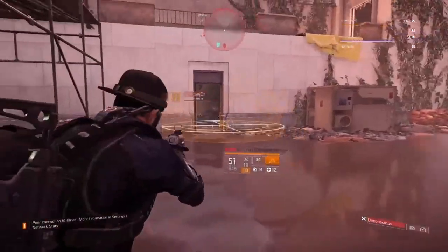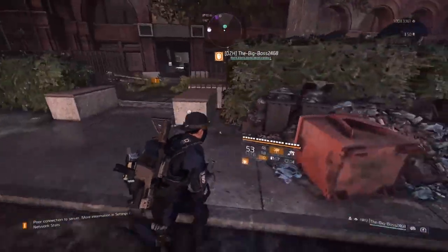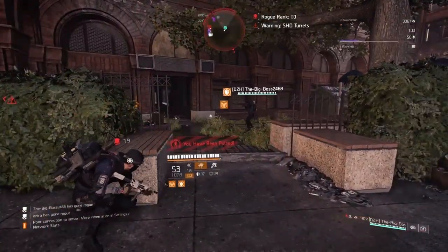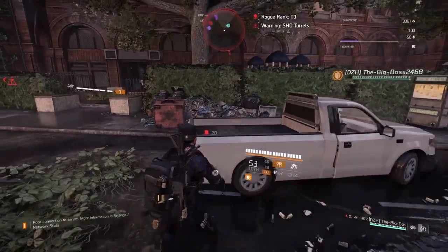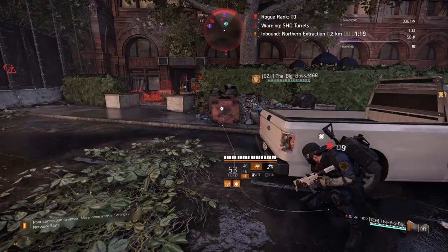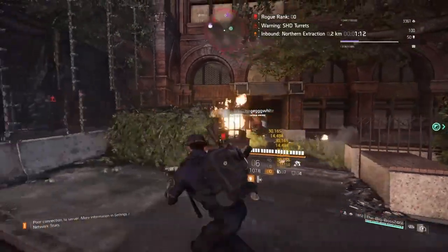As you've seen, the incinerator turret is really good for laying down traps because it doesn't activate straight away and people commonly don't realize it's there. I set up my turret, feign a retreat off the hallway to encourage the enemies to push — and when they do, they're in for a surprise. The other team comes sneaking up the hallway and they're all suddenly on fire, running back to the checkpoint before you can say 'rogue agent detected.'